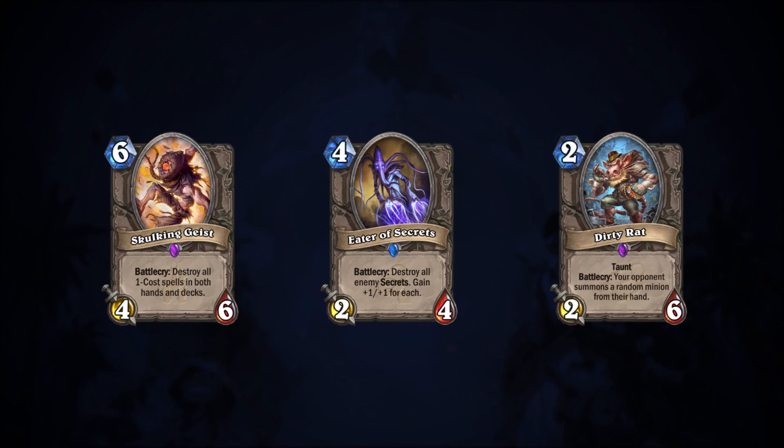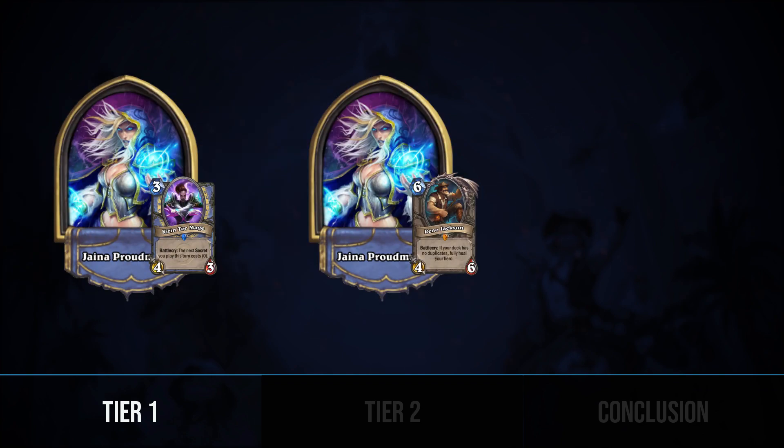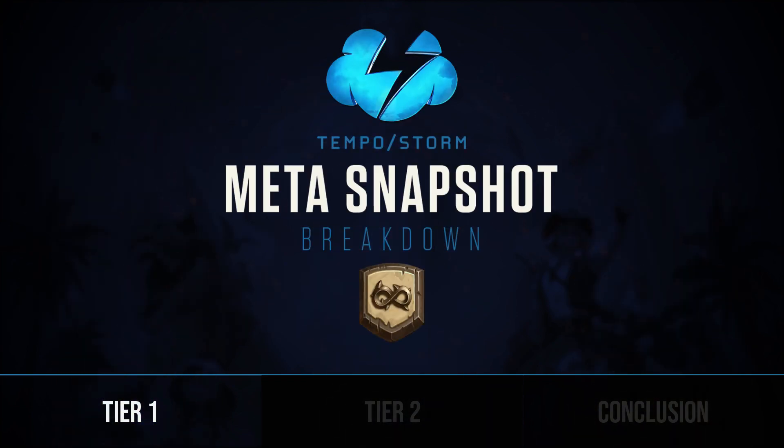Now let's get right to Tier 1. What about the best decks from the previous expansion? While Secret Mage, Reno Mage, and Reno Warlock have jumped in popularity, the established top decks are still around and well-tuned after months of revision. The Tier 1 decks of this snapshot are placed based on their dominance and power against undertuned archetypes, and are excellent choices for taking advantage of this young meta.